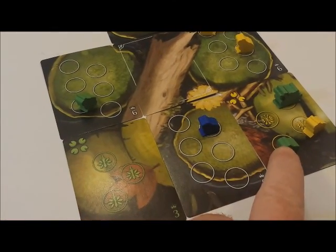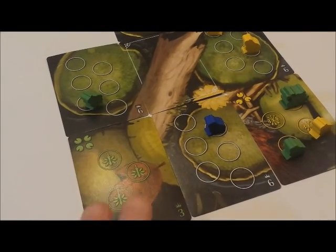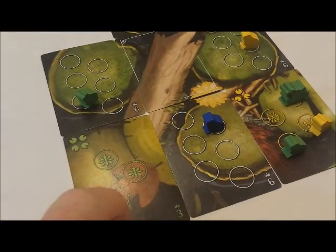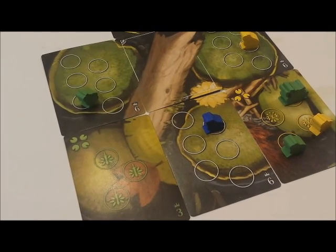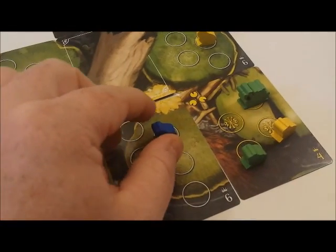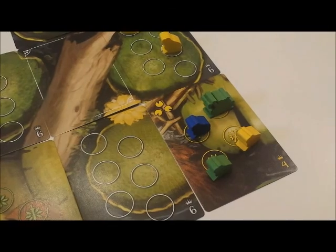The other option is sabotage. You play a card and from a row or column you may move an opposing player's frog to an adjacent card. You may never sabotage bullfrogs. So we're going to move blue over here. The card is now full and begins to sink.